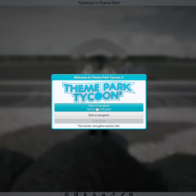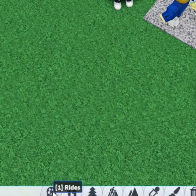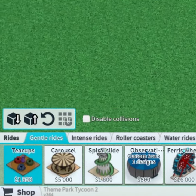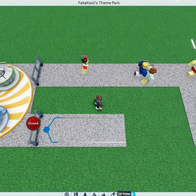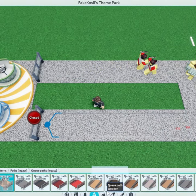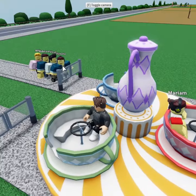First, we want to start out by creating our first ever park — you can change the paths and whatever you want here. To get your first half star, I recommend using a teacups ride. Place that in, attach an exit path and queue to the ride, and open it. Guests should now be able to come visit your ride.